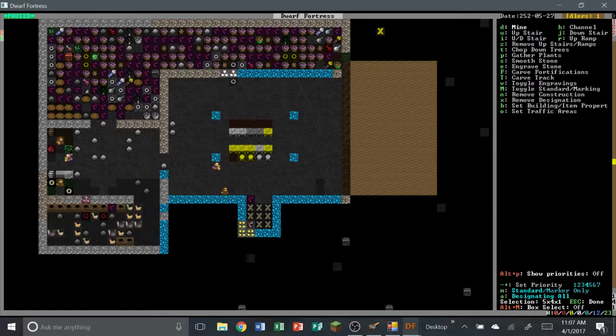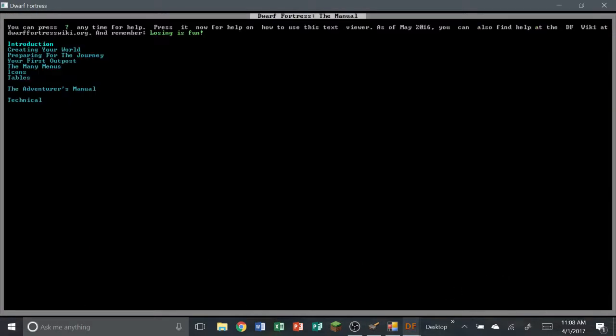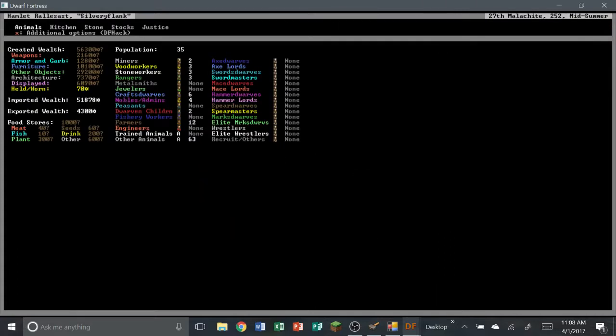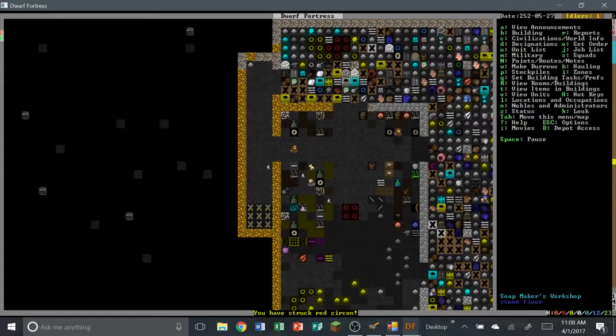Actually I mined out an area I didn't want mined. I will mine out some of it just because dwarves don't like to go too far to get their food. That should be pretty good. Has our bookbinder gone anywhere? No, he's not great. But we have a lot of drink — 200 drink — and food stores at near 1000, which is really good.